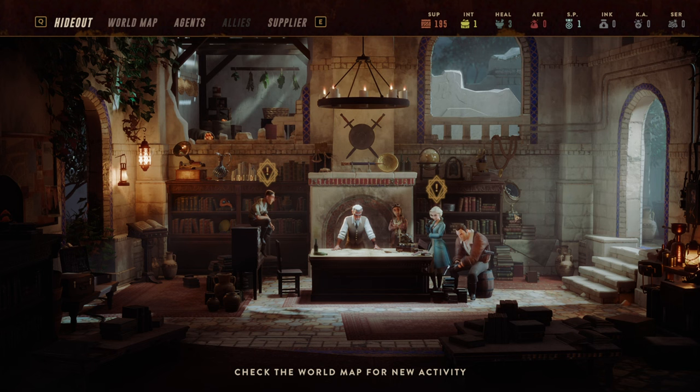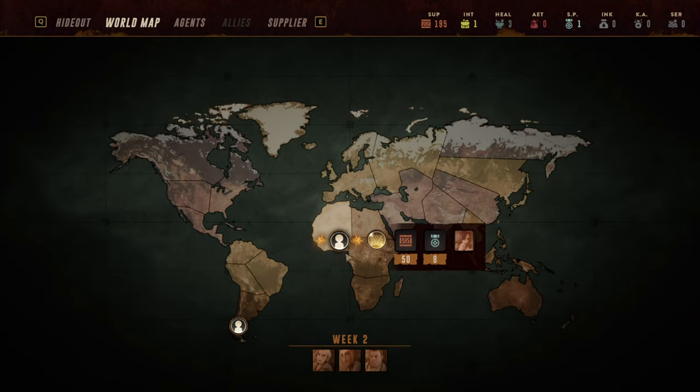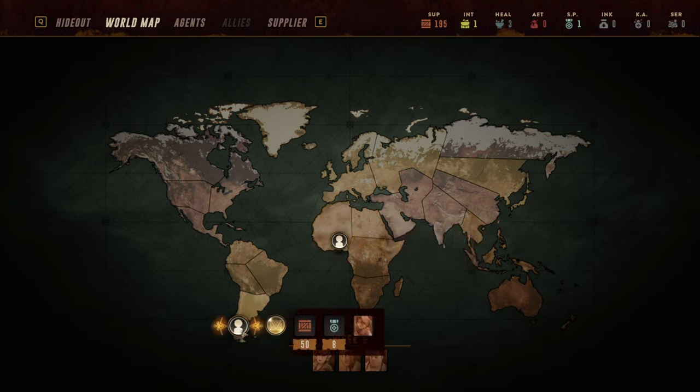Hello and welcome back to the second episode of this mini let's play of Lamplighters League. My name is Saiken and today we're continuing our journey into the early 1920s in a mysterious world where we are fighting alongside Mr. Locke against the Banished League, which is trying to seize control over a tower that apparently has an infinite energy source on top of it.